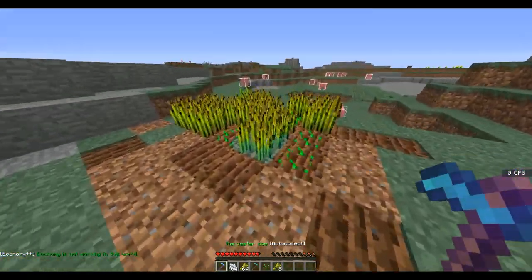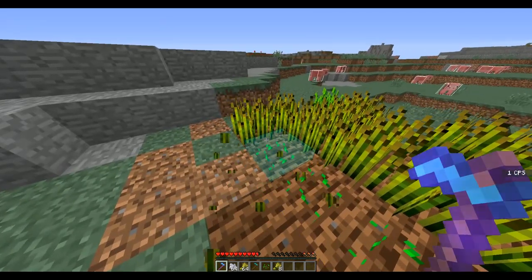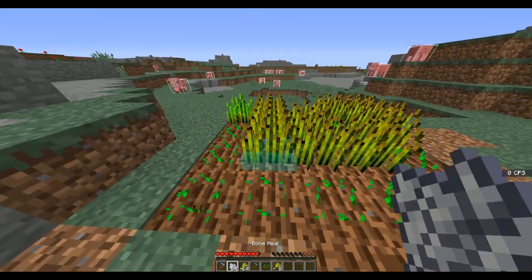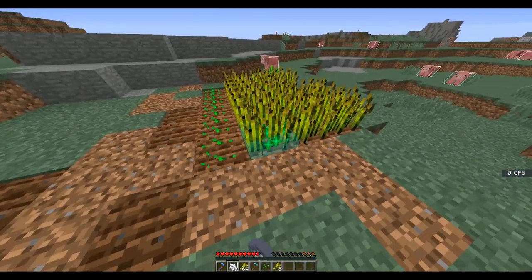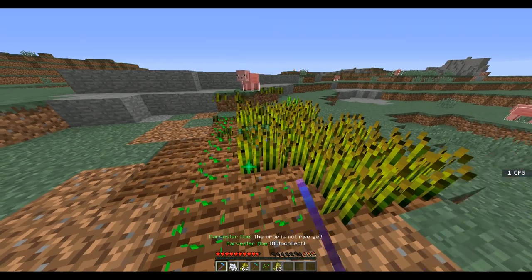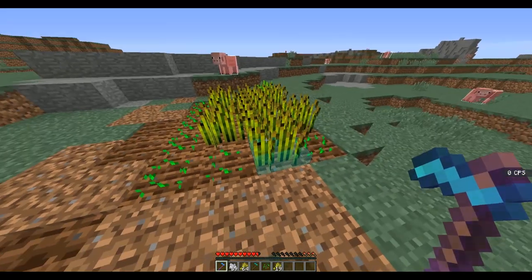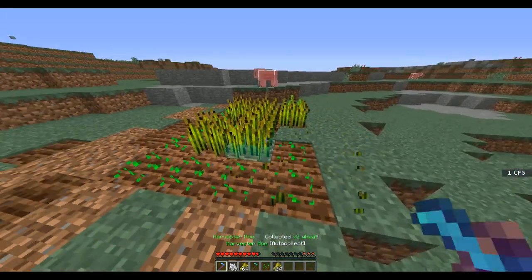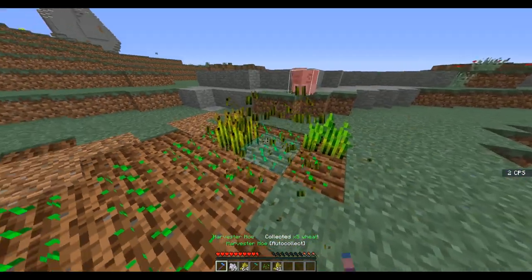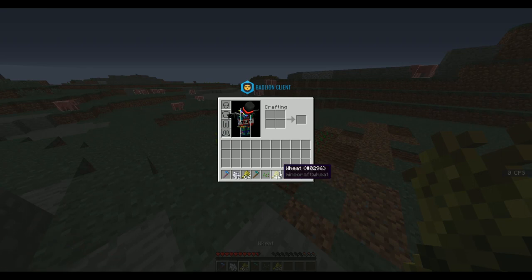We'll go ahead and switch into auto-collect mode, and if I go ahead and left-click, you can see the crop is not ripe yet. But when it is ripe and I left-click, it's now collecting into my inventory — it says 'collected six times wheat,' 'collected three times wheat,' and so on. And then, of course, it replants for you, which is pretty cool.